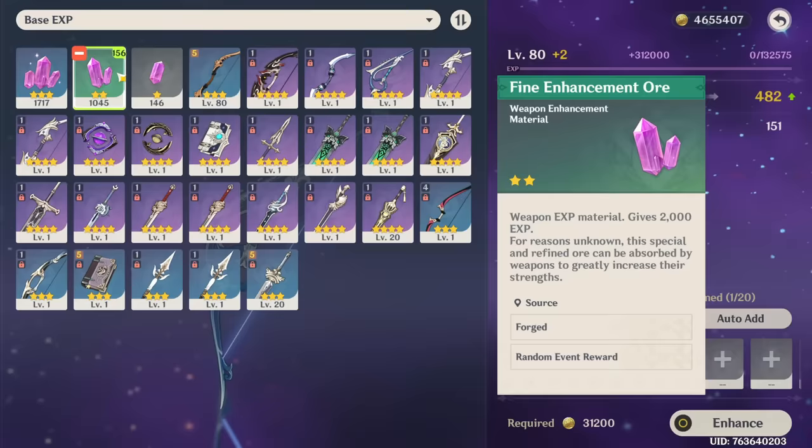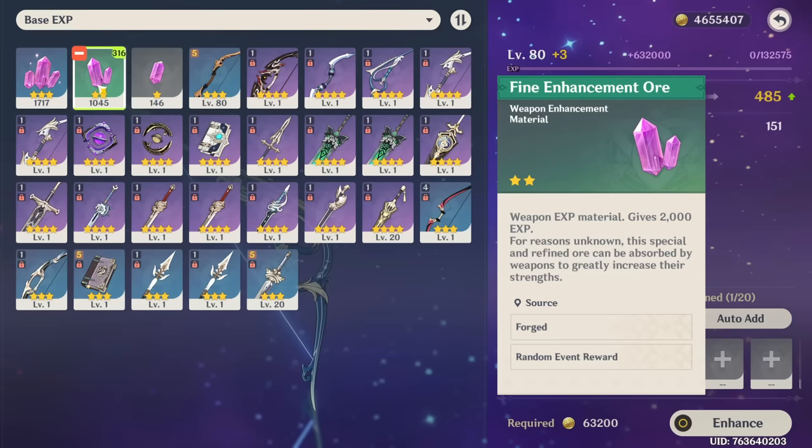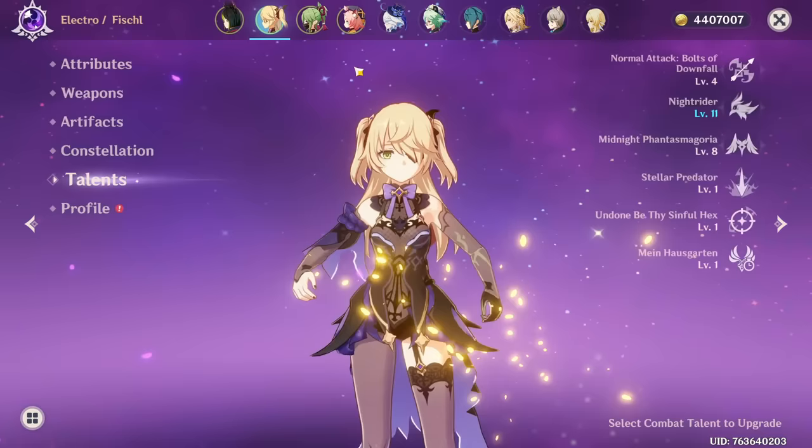Now that I look at our weapons, if we get Ayato I don't think we have a weapon to give him. I guess the only weapon we have is the Flute, but we don't even know if we're gonna get him - why am I even wondering about it? Now Fischl has a perfectly upgraded weapon.